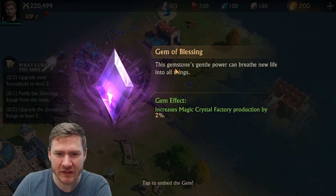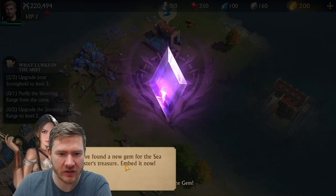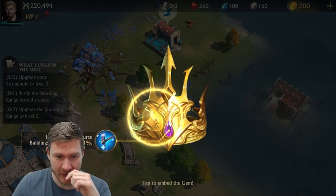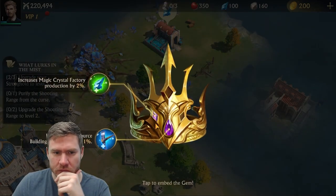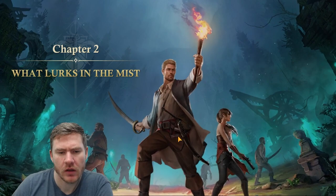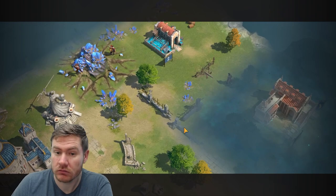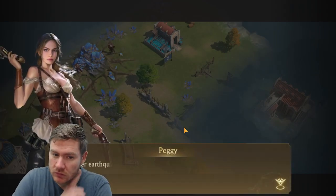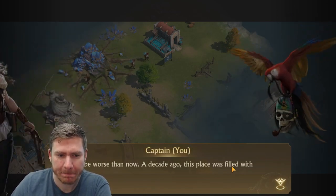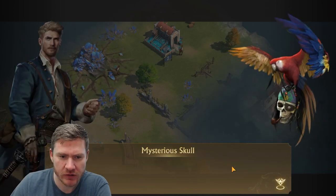Gem of blessing — this gem's gentle power can breathe new life in all things, increase magic. So I guess we need to embed it. Peggy — another earthquake. This island won't sink, will it? I think a curse caused this. Keep everyone on their toes. That reminds me, you'll be needing more guns and ammo.